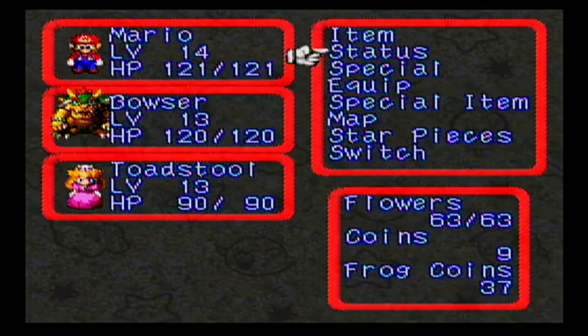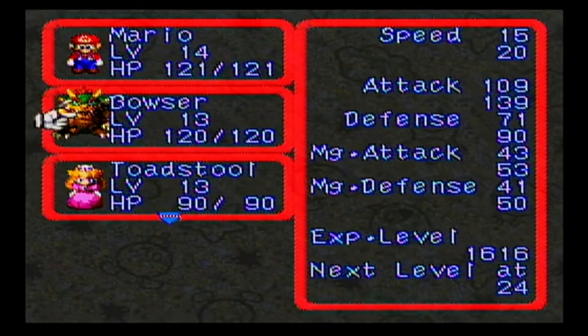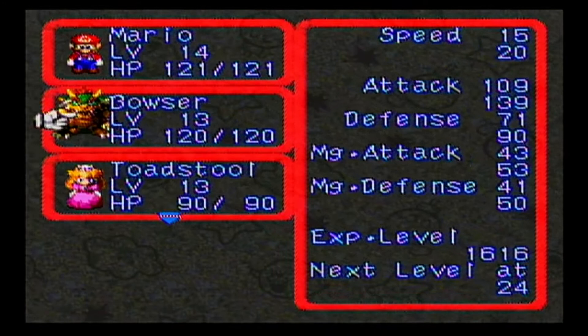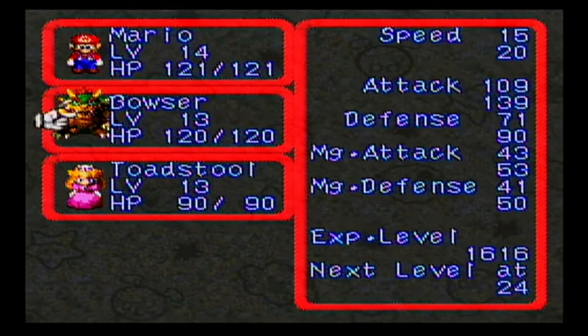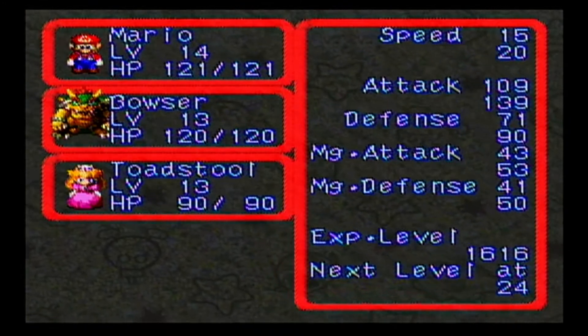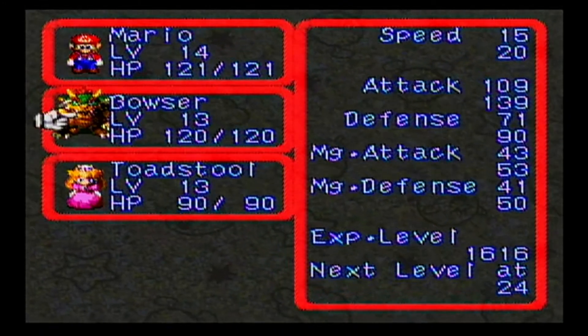What the amulet does is it increases all of your stats and then decreases your speed slightly. Bowser doesn't have much speed to begin with — he's not a very fast boy. The other thing the amulet does, however, is it also decreases the elemental damage you take.